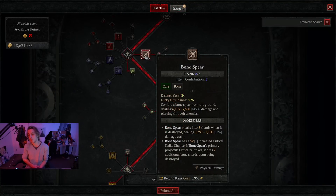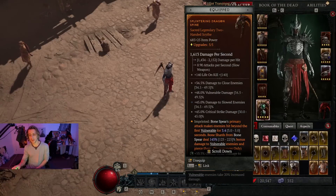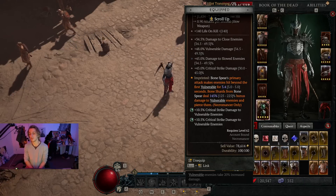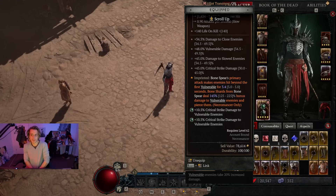Bone Spear is this skill over here — it conjures a Bone Spear from the ground, dealing a bunch of damage, piercing three enemies. We spec into Enhanced Bone Spear so it breaks into three shards, gets a bit of extra crit, and then two additional shards if it also crits. With the legendary power you can get from a dungeon, Bone Spear's primary attack makes enemies hit beyond the first vulnerable for 3-something seconds, and Bone Shards deal a bunch of extra damage to vulnerable enemies and pierce them. It ends up being really powerful — the shards coming back do a lot of damage, giving you really good clear as well as really good single target.